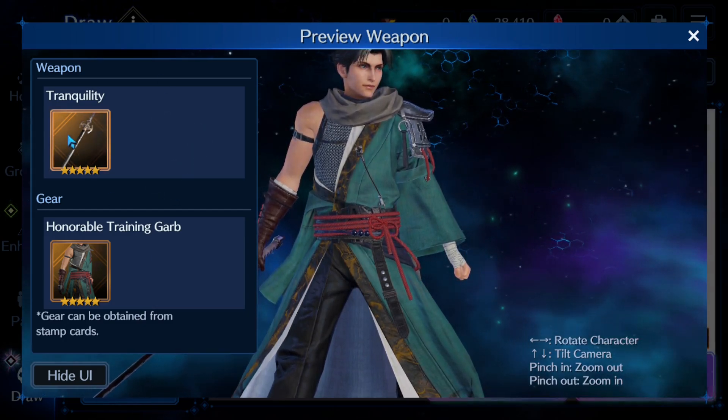Now the sword - Tranquility Blade. We do have a guild battle coming soon and you can tell that either the guild battle was designed around this gear or this gear was designed around the guild battle - you know, which came first, the chicken or the egg. We've got a water weapon here, which again goes well with the gear.